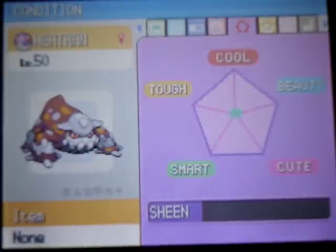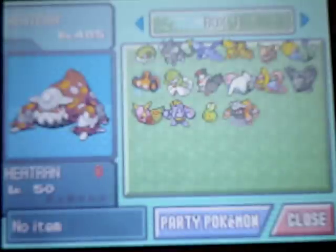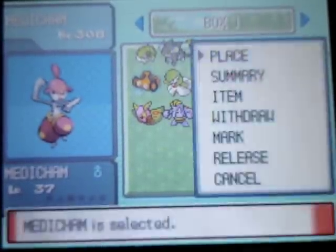It has Metal Sound, Crunch, Scary Face, and Lava Plume — those are good attacks except for Scary Face. I'm going to move it to my party so I can train it later, or I can just use Rare Candies.